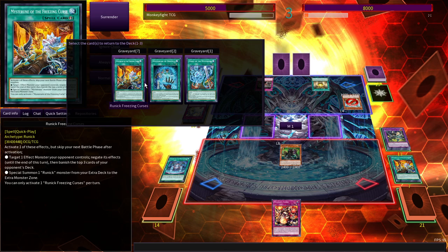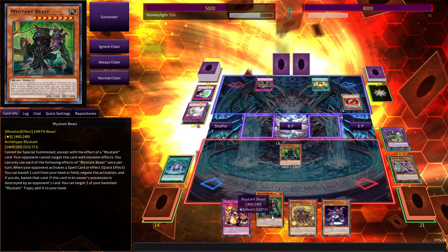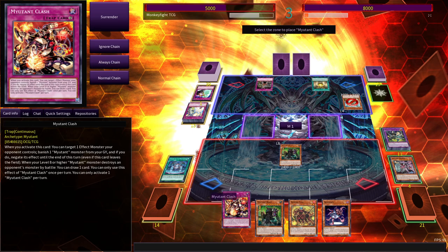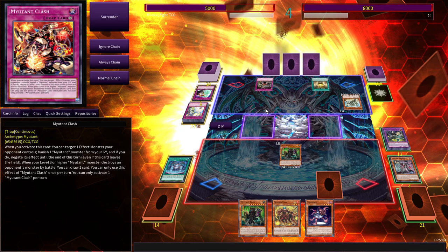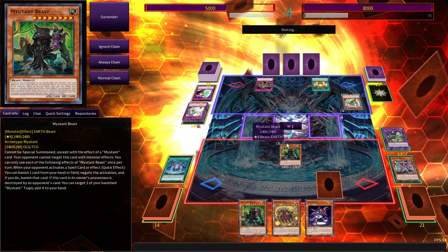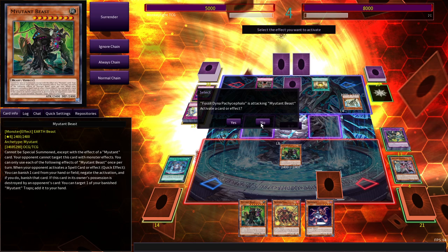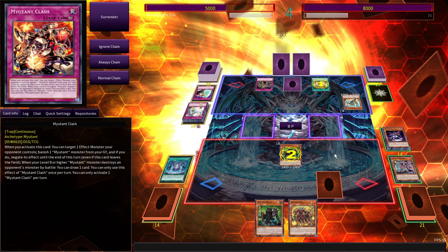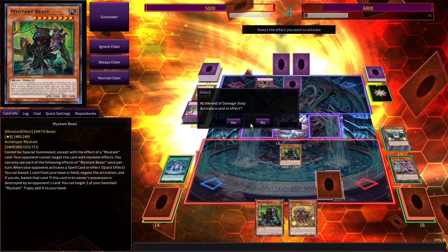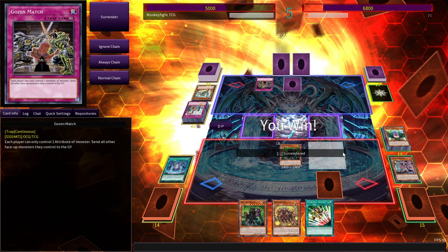Let's go for our draw two — or draw three, actually. That's pretty good. In Clashes, we're going to set that up. Alright, I'm prepared to play the long game with this man. I'm going to go ahead and activate this, and we're going to hit him with a fat Necroface. Now we just need to figure out how to get rid of that Goes in Match, and we are good to go. And he surrendered.